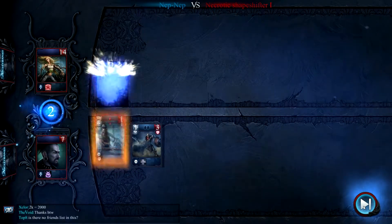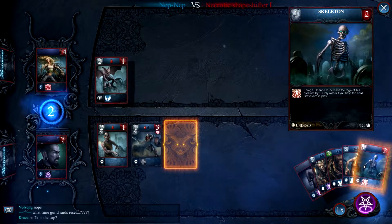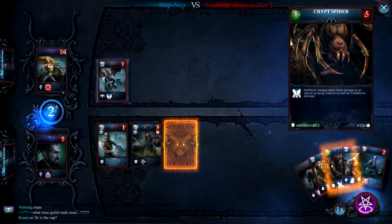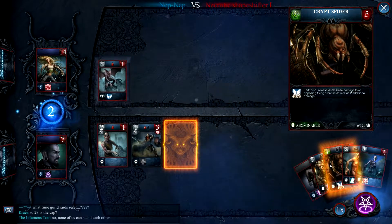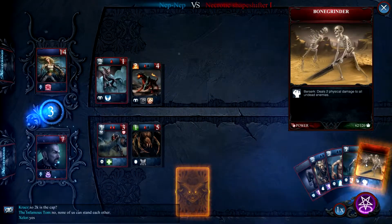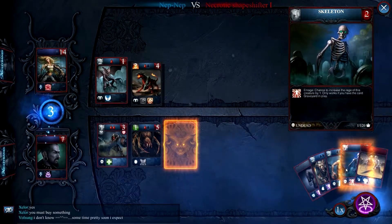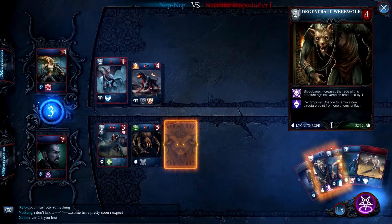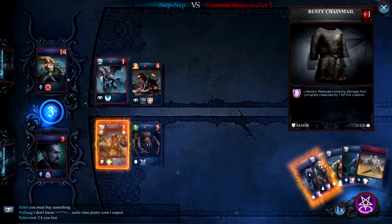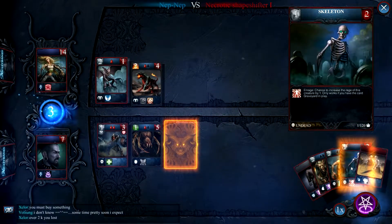Let's get our skeleton warrior on the field. Chance to increase the range of this creature by one — only works if you have the card Graveyard in play. I'm interested to see what the spider does. I just want to discover what all the cards do. Our skelly is ready — he's going to wreck face. It's demonic, so we'll save that.